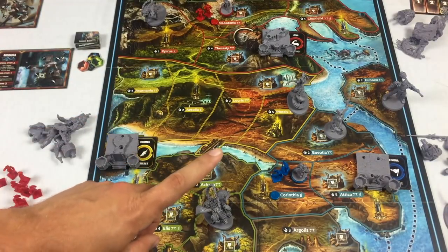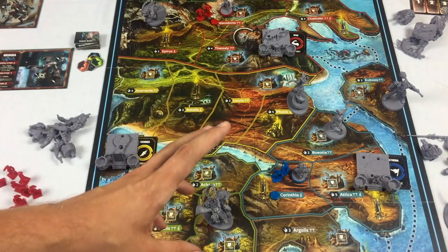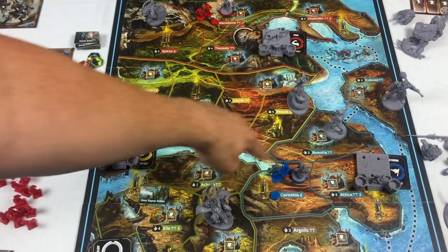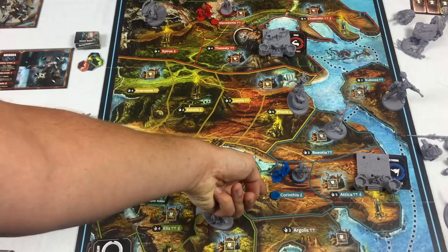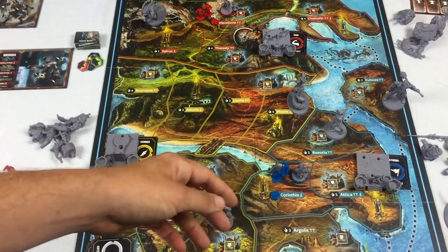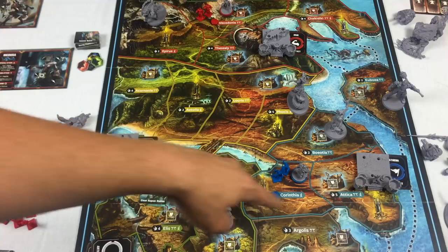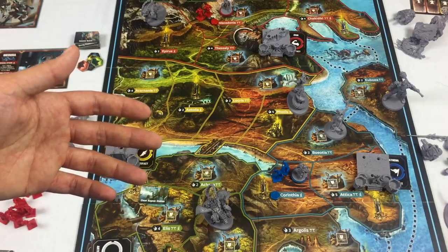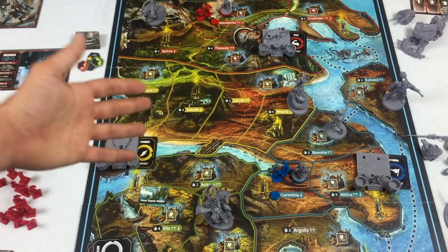The first way to win is by controlling two different lands. A land is all of the regions of a color — a region is just a single spot on the board, and a land is all the regions of that color. If you control all the blue regions, you control a land. In a four-player game, controlling two full lands wins the game.